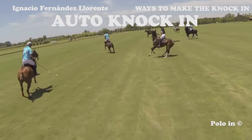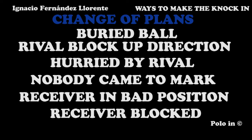The team knocking in, in addition to knowing the direction of the pass and how it is going to be, needs to take into consideration several other things. Basically, the team and its players need to consider that there can be a change of plans — for example, the ball goes into a hole and you need another short touch before passing forward. An opponent player can be just in the way of the knock-in, so the ball handler will need to hit the ball in another direction. An opponent could be marking the ball handler, thus the ball handler will have to hit the ball with a mark, or will need to avoid the opponent just in front of him, or even that nobody comes and marks the player knocking in.